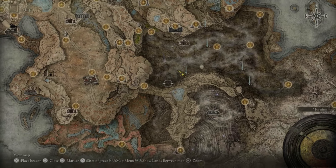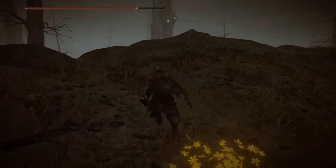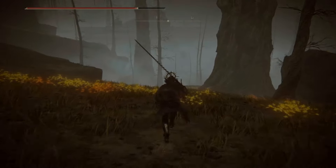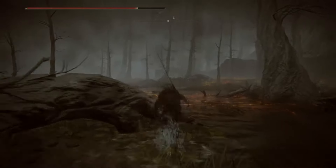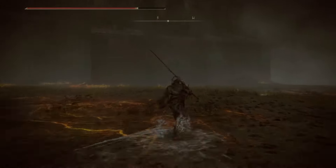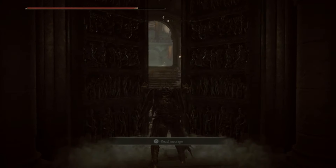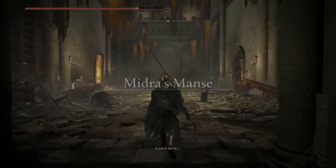Now we simply need to move southwest, which basically involves climbing down the hill in the southwest direction and cutting through the mist. At the distance you can see Midra's Manor. My next video drops tomorrow — a complete guide on the Saint Trina questline, which is a fascinating quest, so stay tuned for that and more Elden Ring videos.